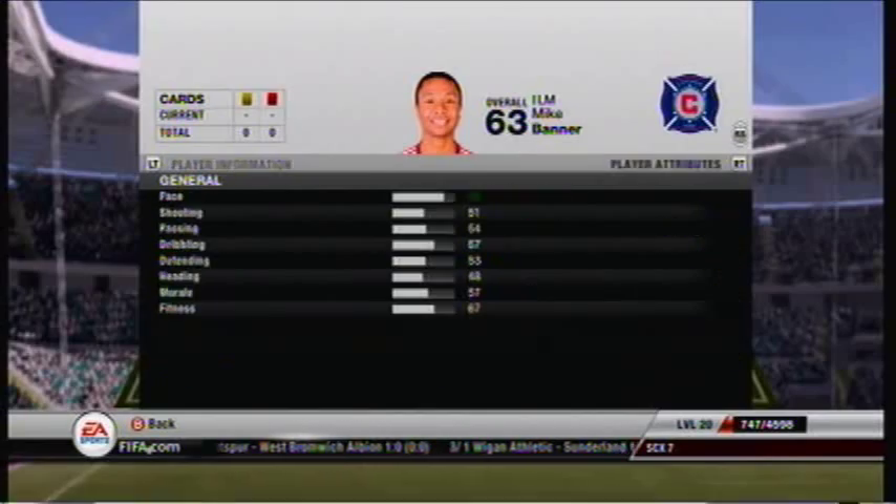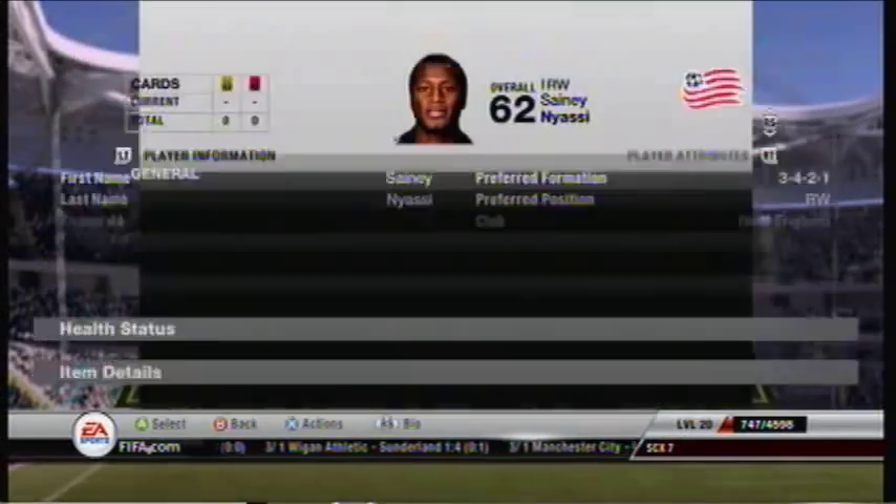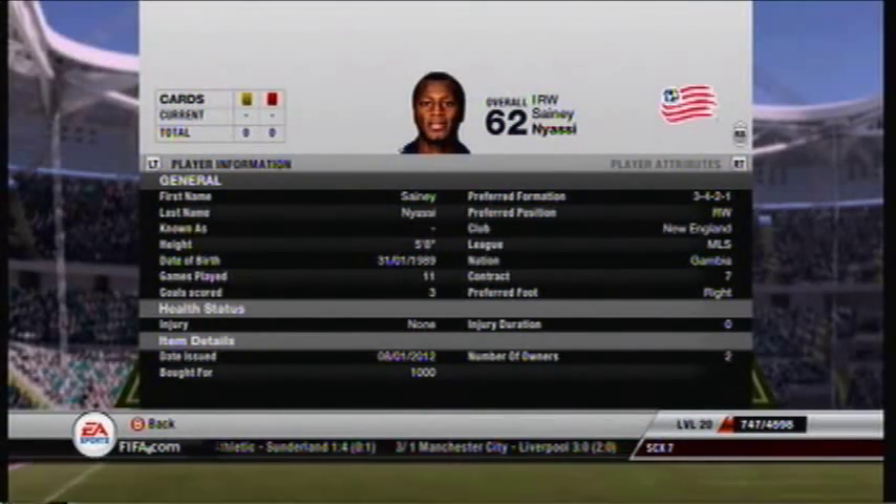On the right-hand side — the left mid — we have Mike Banner. He's 5'9", he's got 82 pace and pretty good skill as well, so he's very useful in that perspective.